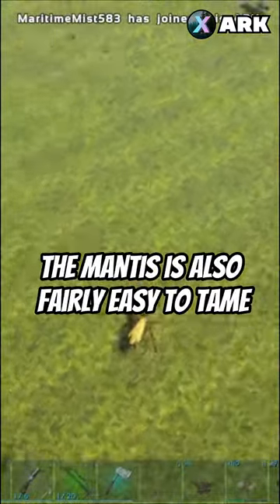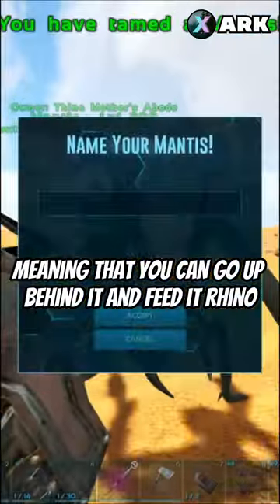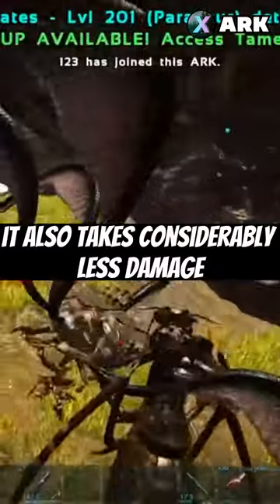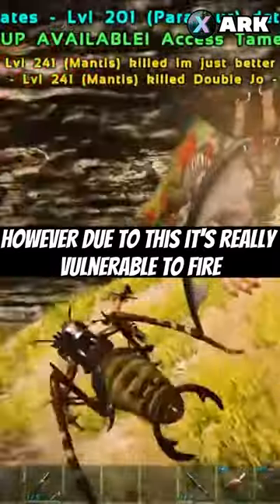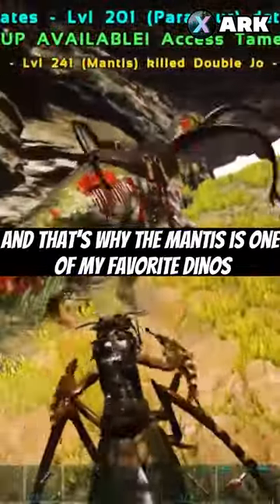The Mantis is also fairly easy to tame, as you can lure it into water and it won't aggro to you at all, meaning that you can go up behind it and feed it rhino or deathworm horns really quickly. It also takes considerably less damage from usual firearms or dinos due to its chitin-based endoskeleton, however due to this it's really vulnerable to fire. And that's why the Mantis is one of my favorite dinos in the game.